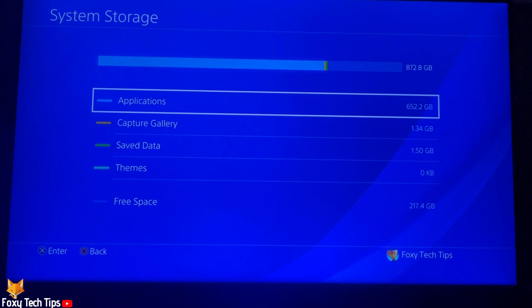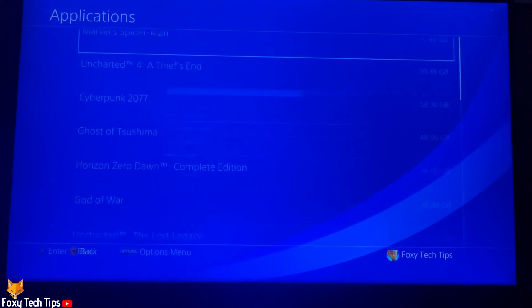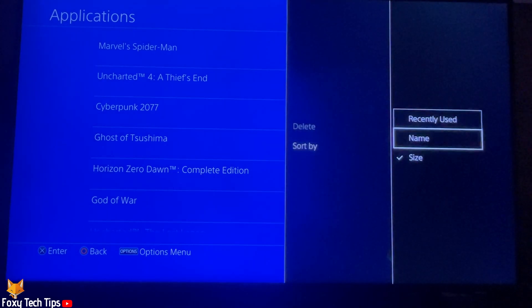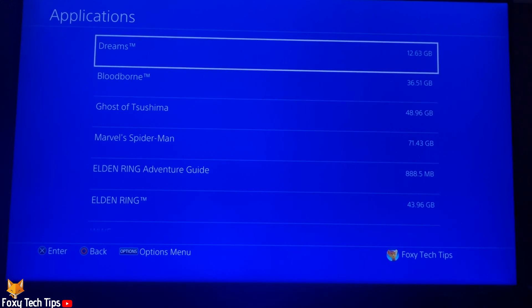If you want to see what games or apps are taking up space, select applications. Games will be ordered from largest size to smallest, so if you want to clear a lot of space quickly, pick one of the games at the top to delete.